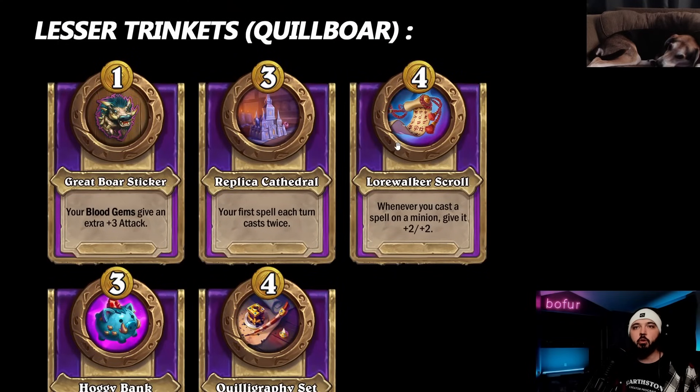Moving on to Quillboar - a little easier since some cards repeat like Replica Cathedral. Great Boar Sticker: your blood gems give an additional three attack. Cool, I suppose. But couldn't it at least be three-one, or have a little health? Bob, make the Great Boar great again. Lorewalker Scroll repeats here as well.